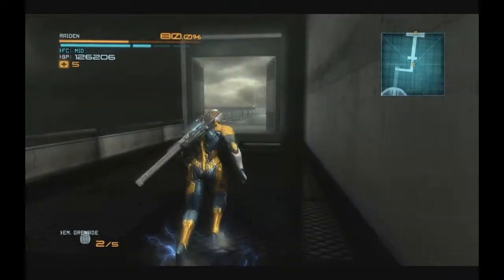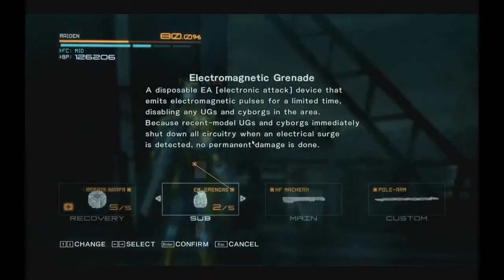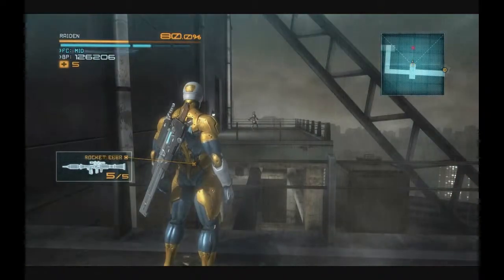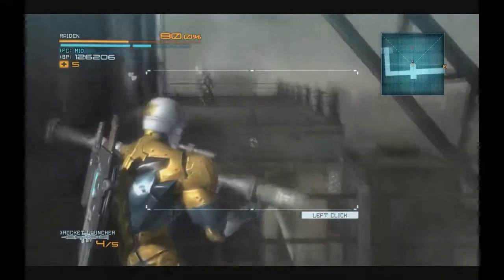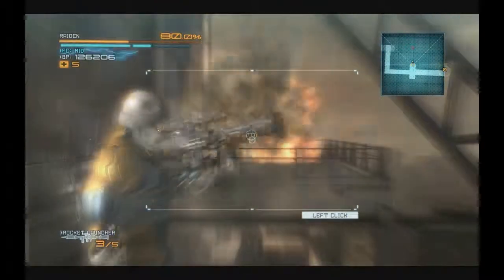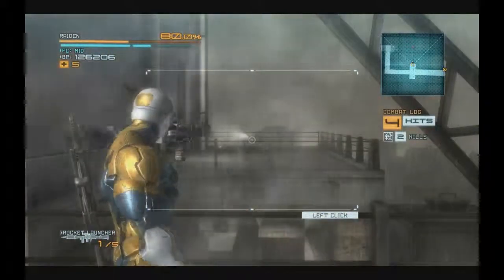Right before the boss fight there's a humanoid Gekko on your left — use the rocket launcher to destroy it. And that's it, thanks for watching.